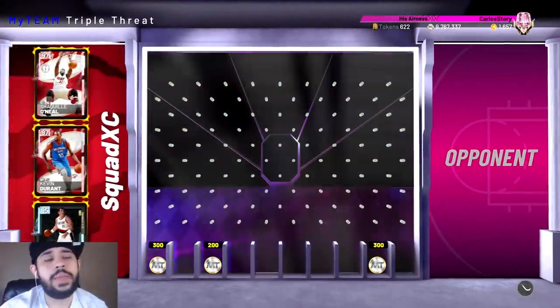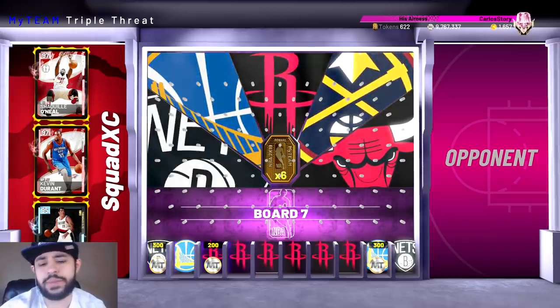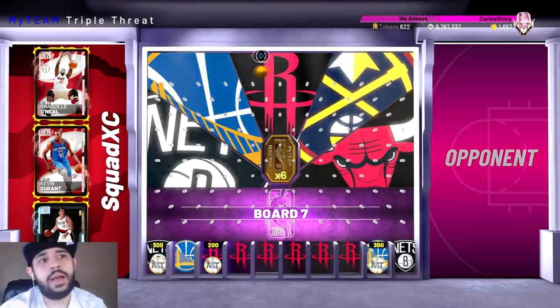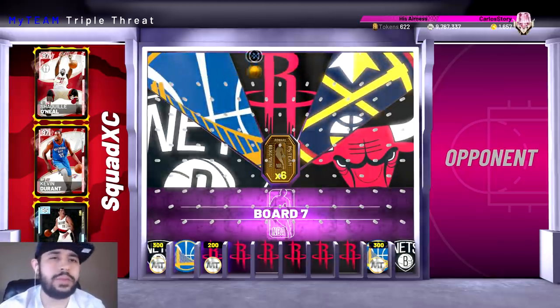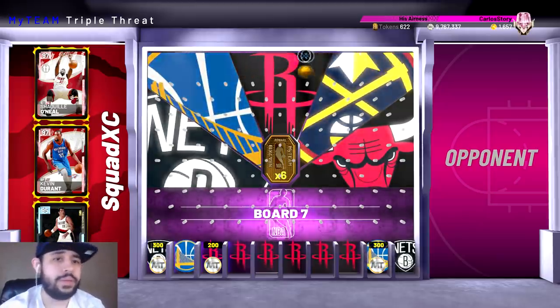Once you get on the board, if you haven't finished the first six boards you do get tokens in those too. Once you reach board seven there are five teams; once you beat all five you get six tokens in the middle. You can repeat this as many times as you want. It takes about 20 to 25 minutes to get six tokens, so you can get roughly 18 tokens per hour — which is really good.